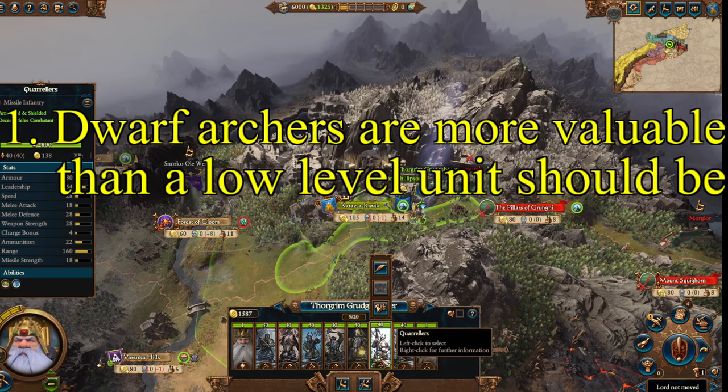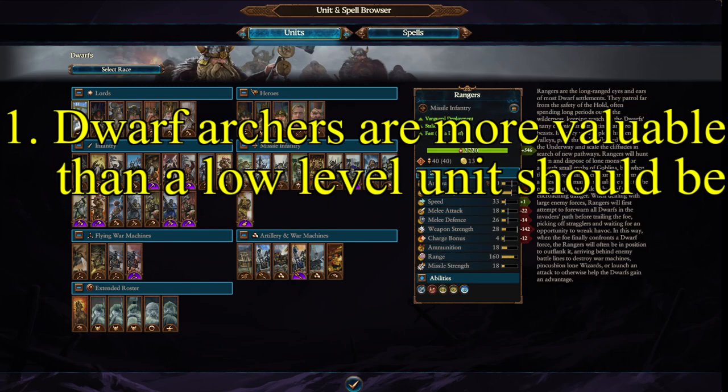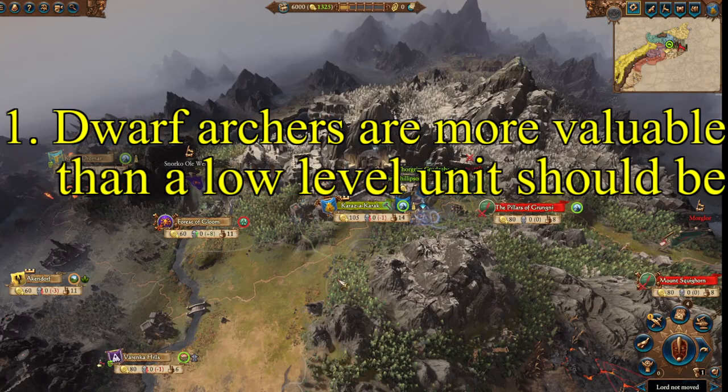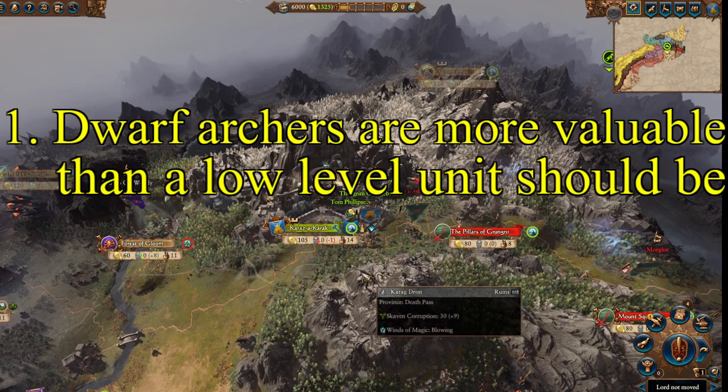Quarrelers are a very, very good early game unit for the Dwarfs and they can last quite a while. Even the later Dwarf archer units — the Rangers — are very useful as well. For a faction that doesn't have a lot of ranged units until you get into guns, the Dwarf archers are some of the best in the game. You should definitely use Quarrelers wherever you can at the beginning. They're very cost-effective, and in a pinch, they're decent melee fighters as well.